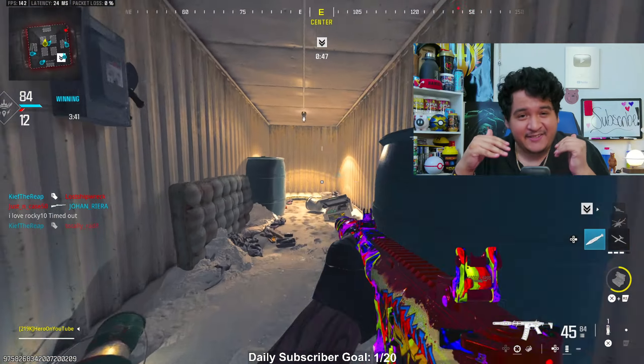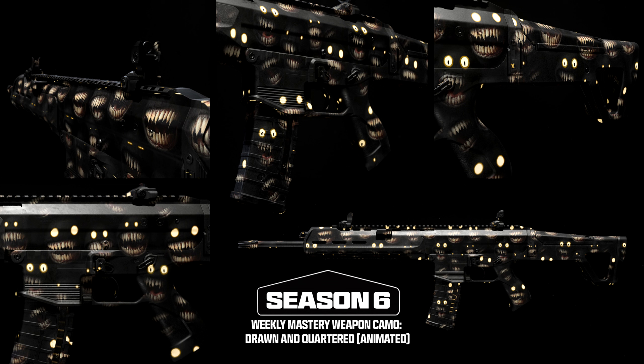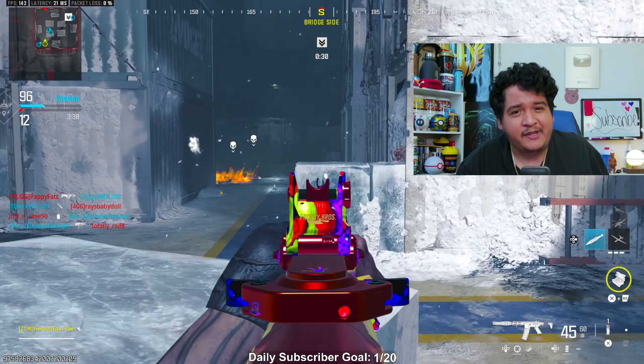With this being a new season, we got a new weekly challenges camo — and you only have to wait four weeks, with three conversion kit weeks and one blueprint week. The new camo features a very Halloween creepy vibe, animated with a monstrous face detailed all over the gun. We're also seeing our last level increase to level 1250, which is Prestige 25, and at max level you can earn the new MCW max level blueprint.